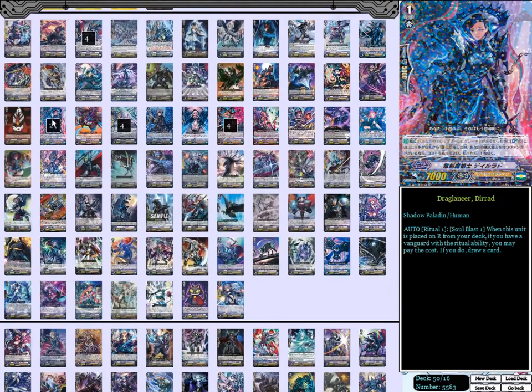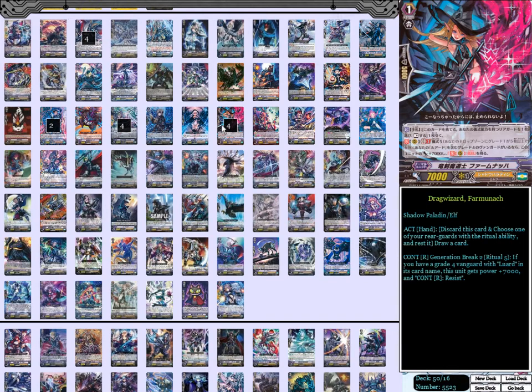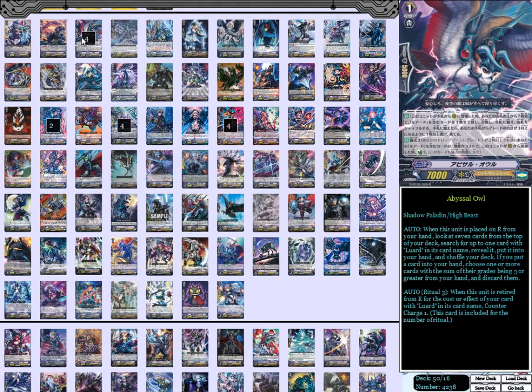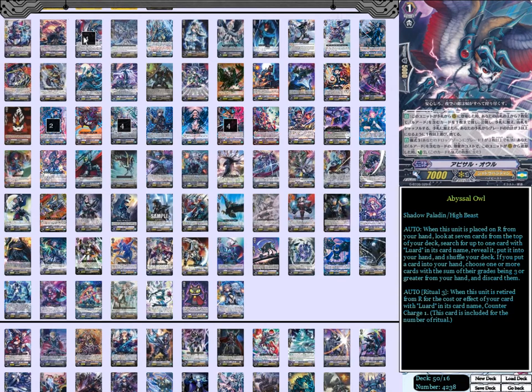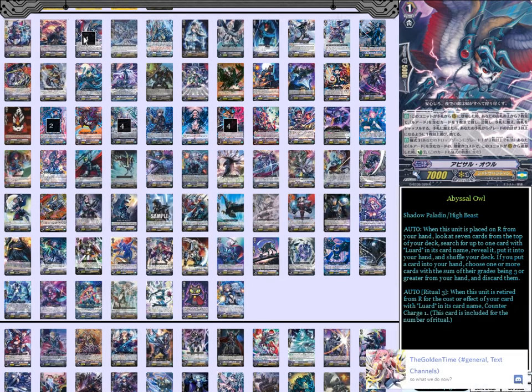Moving on to grade ones. Two copies of D-Red, because Dragulence D-Red is just a free draw. Your ideal search call off of your Dragulence D-Red, and if not him, then you're going to want Fominash — or however you pronounce it. We have four Abyssal Owl just to search out and make sure you get the correct grade three ride, and it's also good for counter-charging. If you draw with Abyssal Owl, you counter-charge.